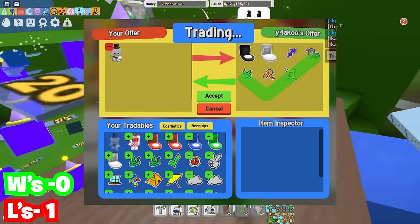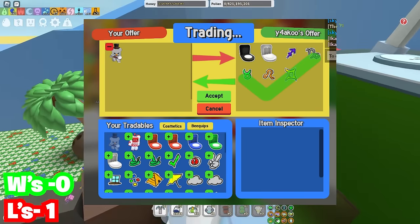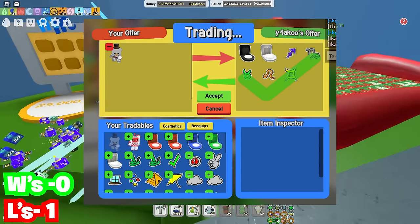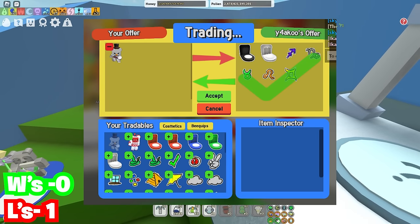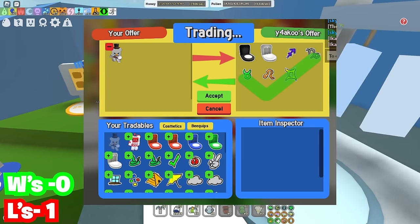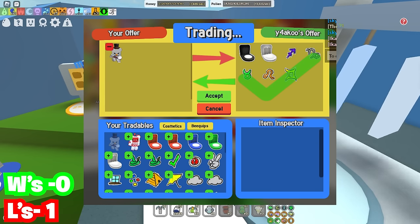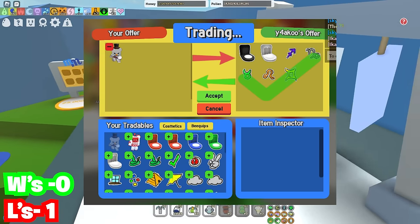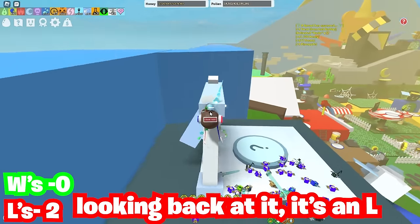The next one is another cub buddy — the snow cub buddy. This one is more interesting because we have a black hive and a white hive, then five star signs. I don't even know — it might be sort of fair, I guess, but it is a cub buddy at the same time. So I would say that's kind of in the middle.